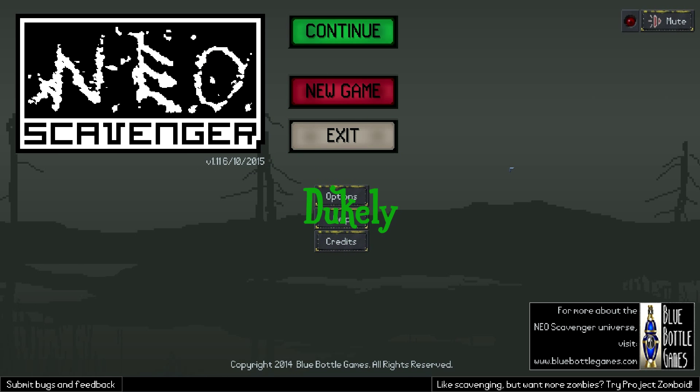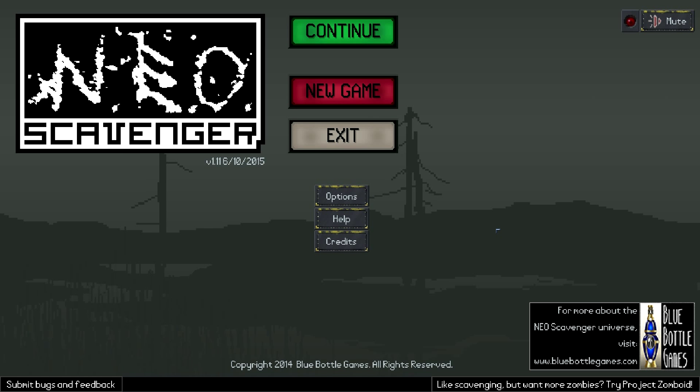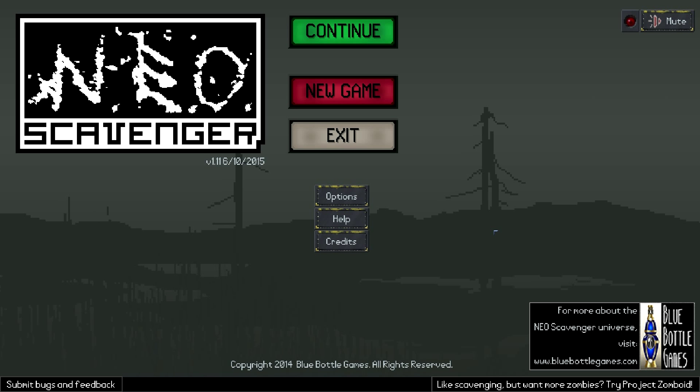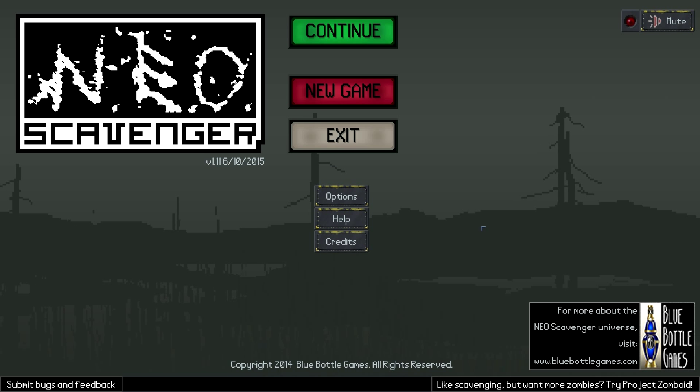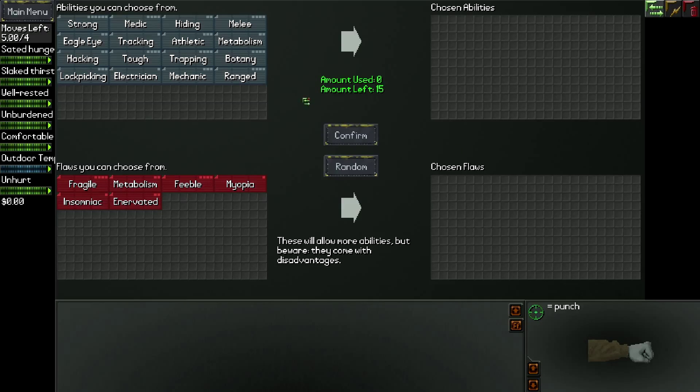Well hello there, Dukely here, and today we're playing Neo Scavenger. This is a really cool game on Steam. It's not that expensive - I think three or four dollars, at least that's what it was when I bought it, so don't hold me to that. It's a survival kind of RPG sort of thing. It's a really cool game and I feel like it's been overlooked, or I just haven't seen much about it.